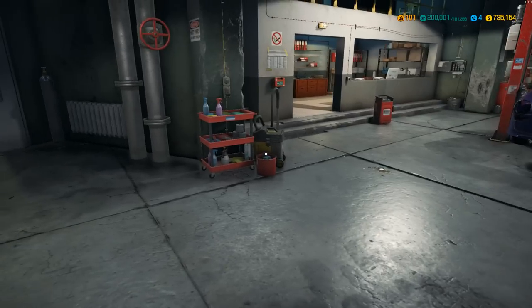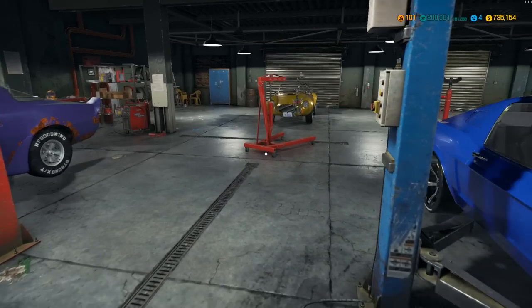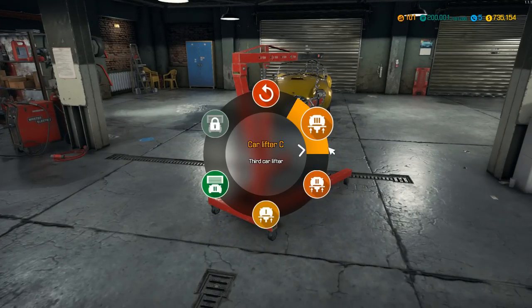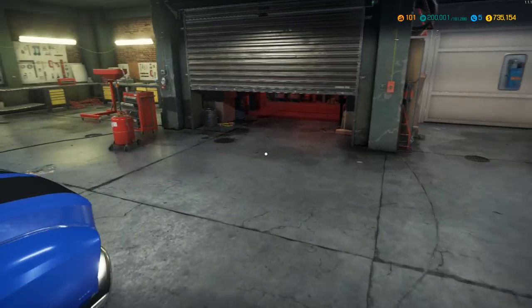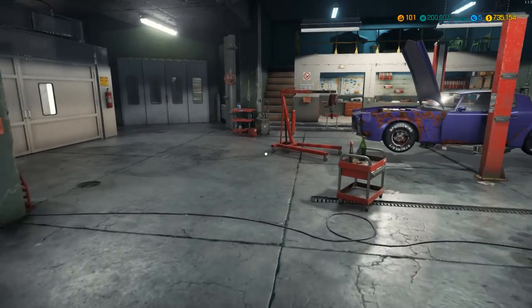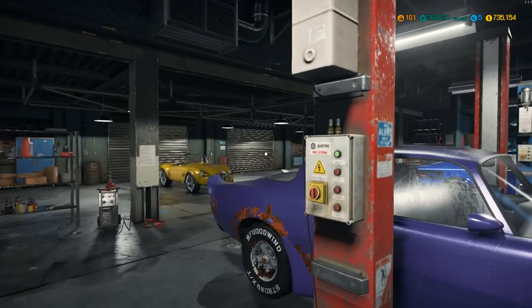We'll leave the paint shop for a little bit later. Let's bring the engine crane over. We'll get ready to use that in a little bit, but first we've got to take the engine out. Then we'll put our engine over here and work on it. We'll at least get the engine out here today and get ready to do a paint job sometime in the future.